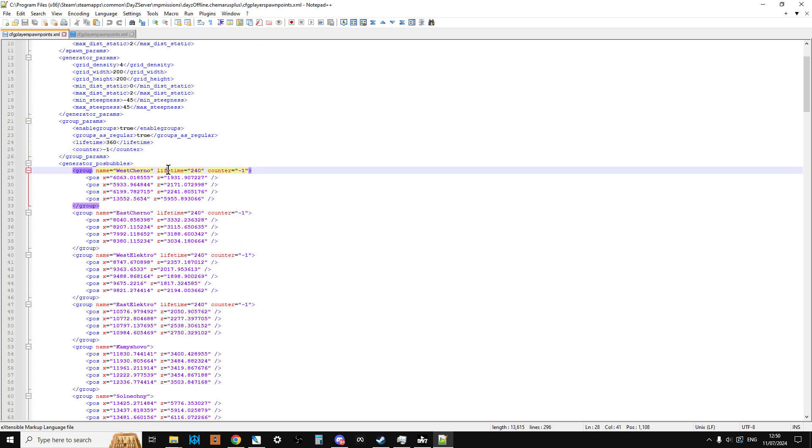You can also change the lifetime — make these spawns last longer or shorter, we could have just 60 seconds between them. We could also add a counter. When the counter says minus 1, that means ignore it. But you could put a counter of, say, 10. What that would mean is every time a new player spawned in, the counter would tick down once — 10, 9, 8, 7 — and with every new player spawning in, the lifetime would reset back up to 240 seconds. Then when it reached 0, meaning all those players had spawned in, it would flick on to the next group.